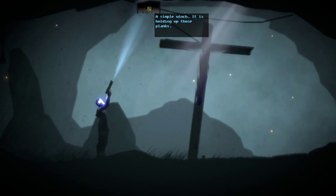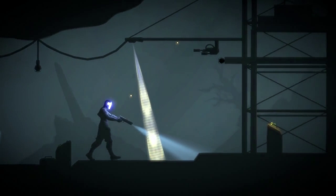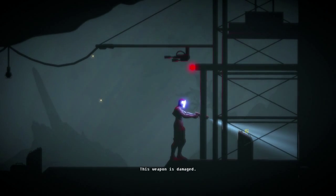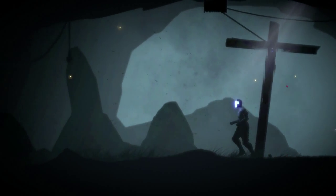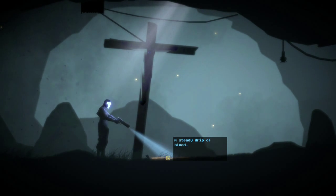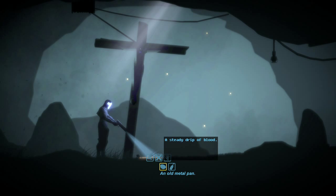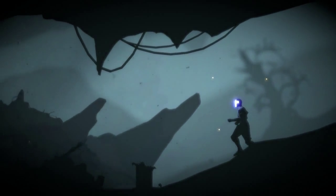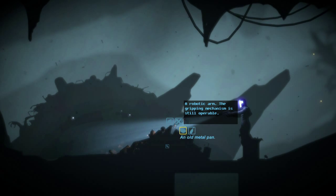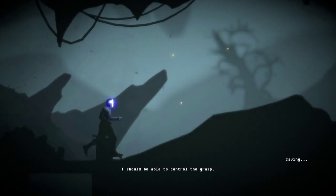A simple winch — it is holding up these planks. A security panel — its power cell has burned out. An abandoned security card — I can fit my hands through the bars but still cannot reach it. Seeing as how it is a game, if I had a reason I can gather blood, so now let me find the reason. That does work — let me grab the arm and get that key card.